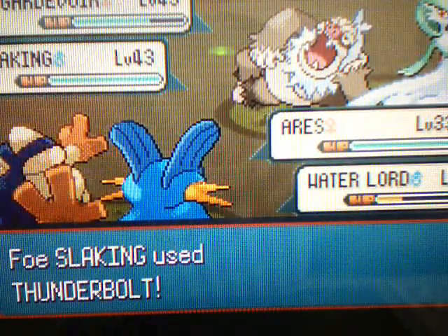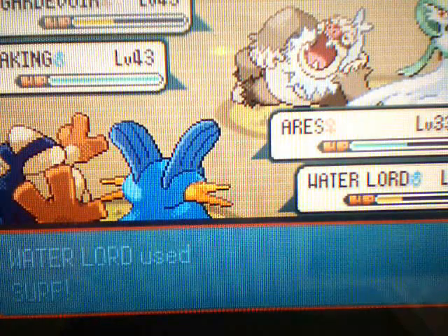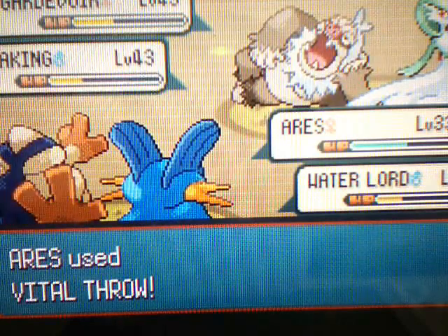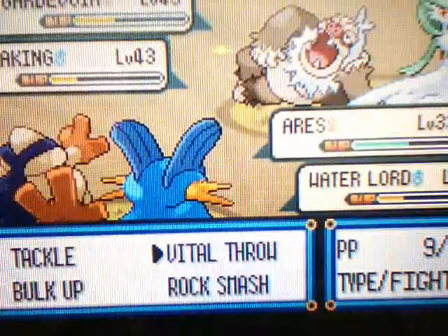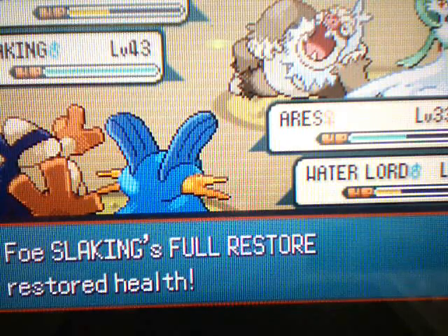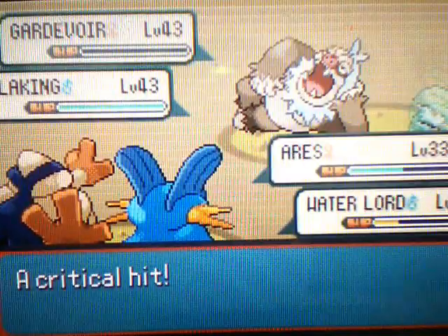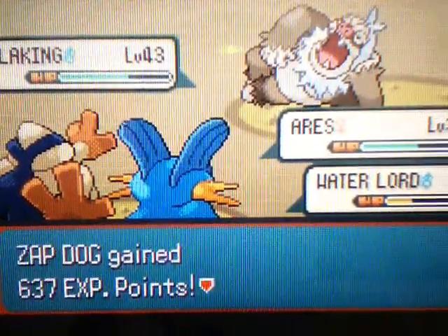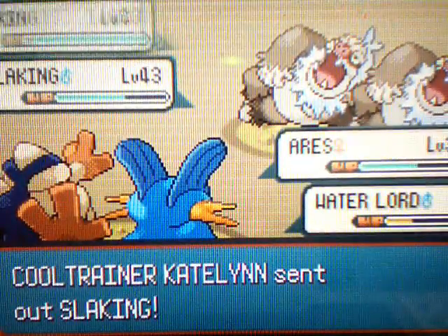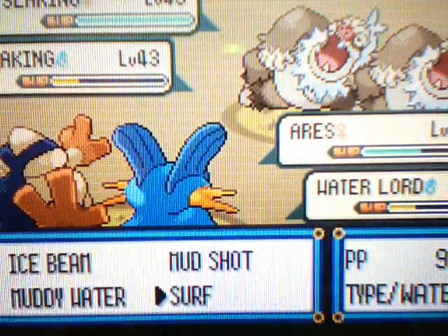Oh no, Thunderbolt! How does a Slaking have Thunderbolt? And Gardevoir is loafing around — oh yeah, we switched abilities with Slaking, so ha ha. Vital Throw on Slaking and Surf. Foresight on your own Slaking? That's not very smart — I'm going to kill your Slaking anyway. And yeah, Gardevoir went down with a critical hit. Surf did a lot. Next up is another Slaking — two Slakings, both at level 43. And it uses Shadow Ball. How does a Slaking know Shadow Ball? You're teaching your Slaking the weirdest moves. Oh wow, you used Thunderbolt on Zapdog — that's what you get for teaching your Slaking stupid moves. Surf killed one Slaking.